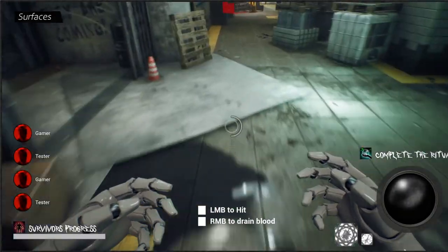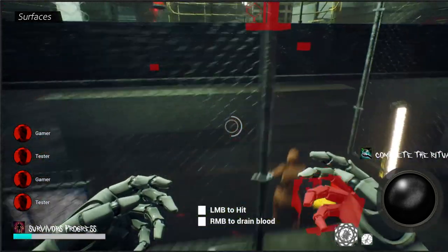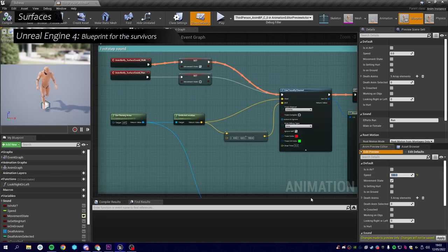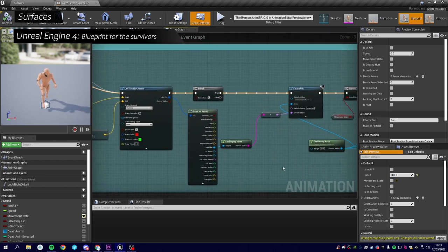I've made different surfaces for running, walking and falling. The survivors and the killer sounds are different to provide information to the players about who is near and where. I've implemented surface sounds, attenuation and panning to keep as much information as possible.